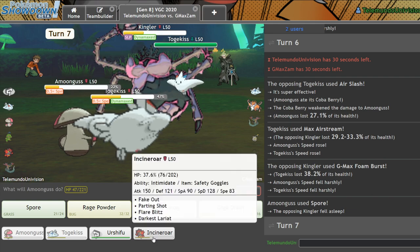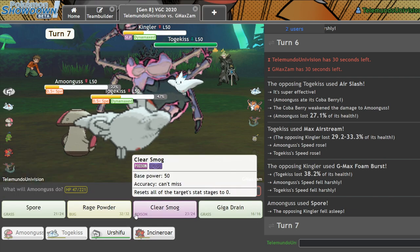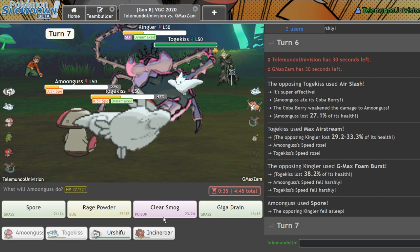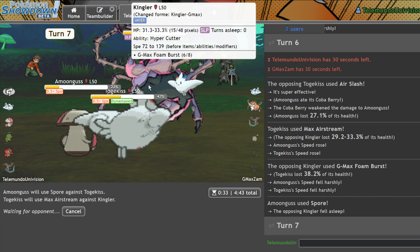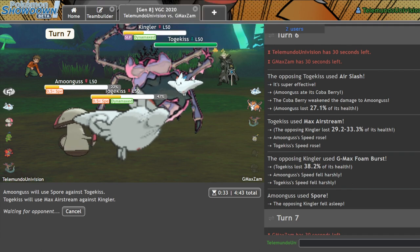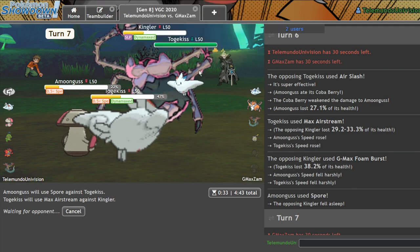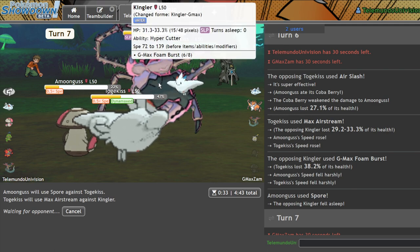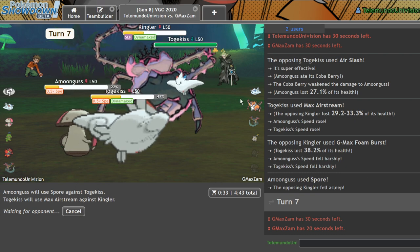Incineroar and Amoongus — I think they're back on top now. Let me go ahead and Spore into the Togekiss as I Max Airstream one last time into that Kingler slot. I think I win, because I can bring in Urshifu in the back and clean up. I don't want to bring in Urshifu right now, because they can Air Slash into Amoongus and then that was all for nothing. Let me get the last kill with Urshifu.